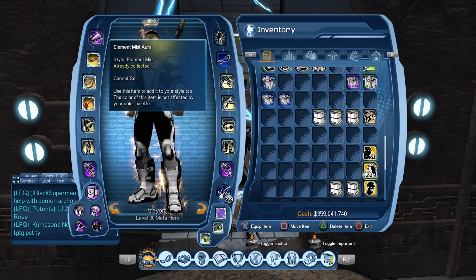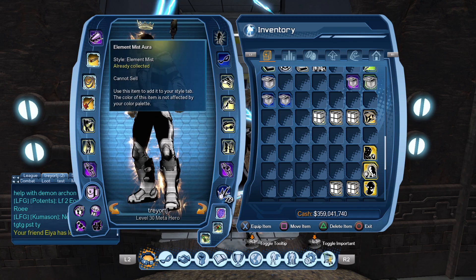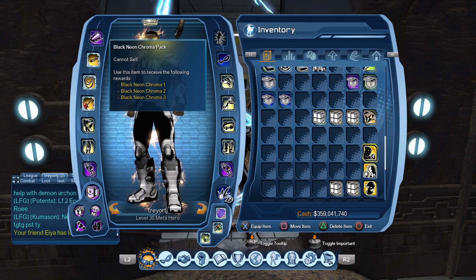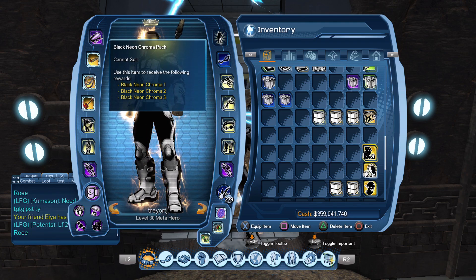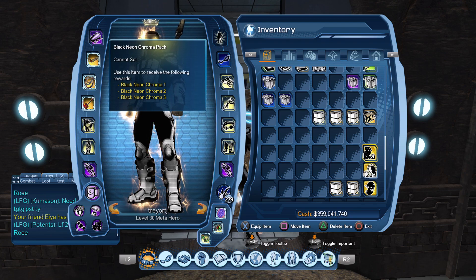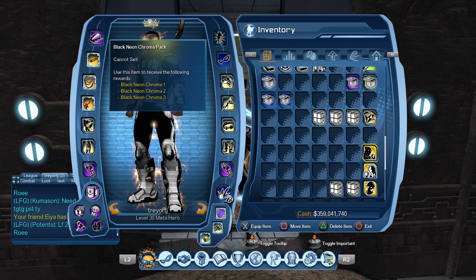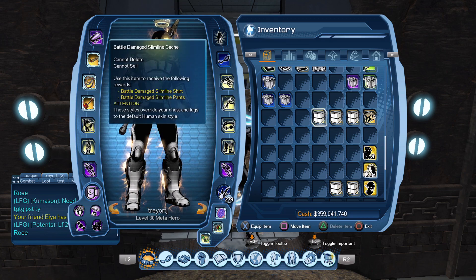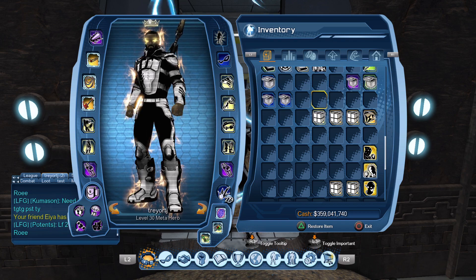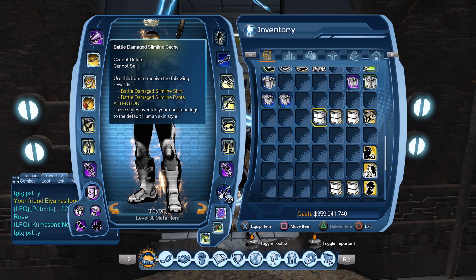We also have the Elemental Mist on a separate giveaway — that one just needs 50 likes on the video, which has 'Elemental Mist' in the title so you'll know which one it is. We're currently at 31 likes. And the Black Neon Chroma Box giveaway needs roughly 40 more views to unlock — that one just needs 1,000 views total. Run those up if you want to be part of those giveaways.